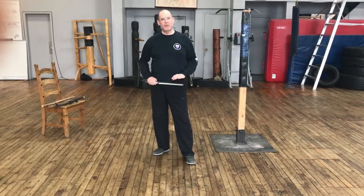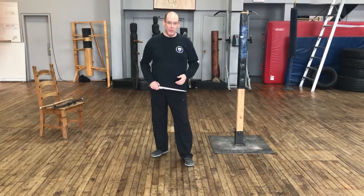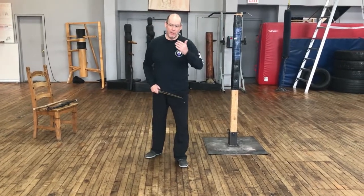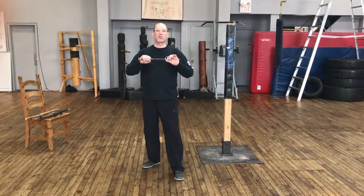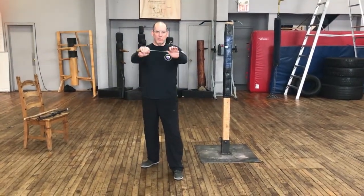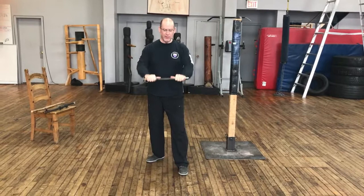We can also practice our defensive actions with the dagger. Solo, we don't need a partner — we can put that partner in our mind's eye. We look at our very basic and the strongest defense with the dagger, which is this iron gate position with the dagger held in two hands, thumbs together.